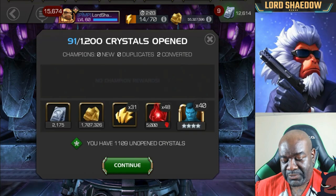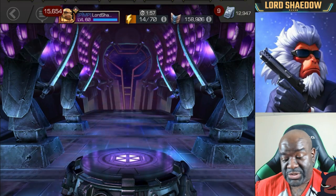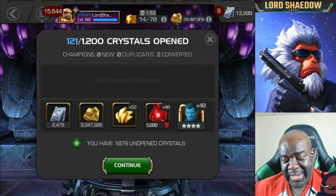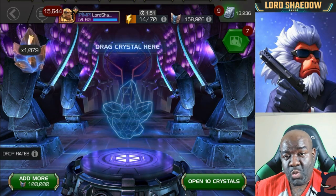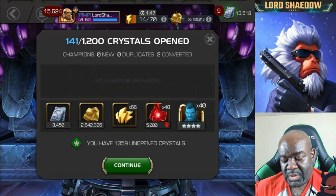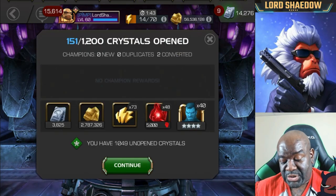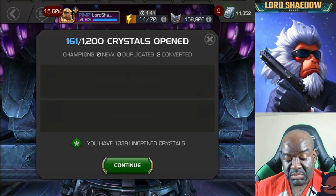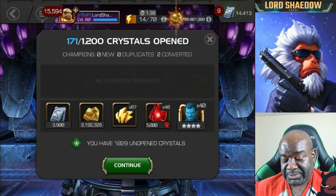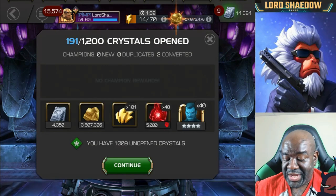If all you want are units, you can just go with the regular crystals and you'll be fine. But I also want that chance at a five-star Punisher, even though I doubt he exists — at least not for me. Other people have gotten him, but maybe this is the time to change that.